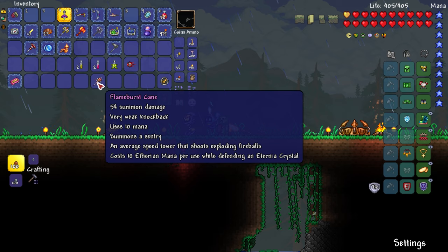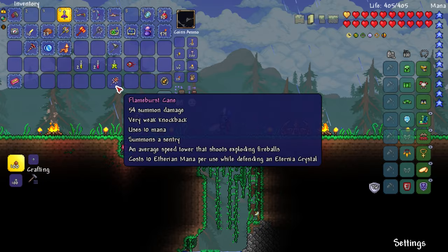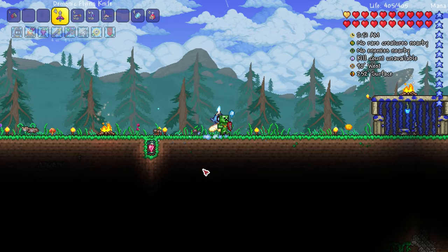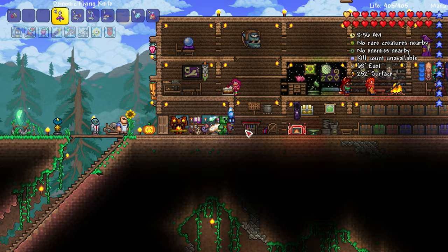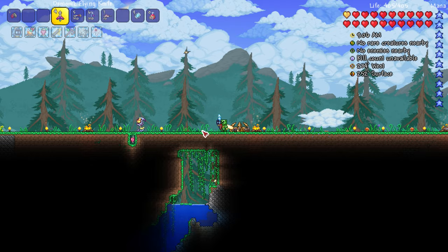So we can place one down - it'll do 54 damage to the eyeball guys. It just needs to stay near the Eternia Crystal to actually shoot. Let's go get some more buffs - sharpened, bewitched, and swiftness. It just turned to regular daytime, not raining anymore. Anyway, let's do this battle! We've been preparing for a while now. Let's do the mechanical... oh wait, I think we have to do it at nighttime.